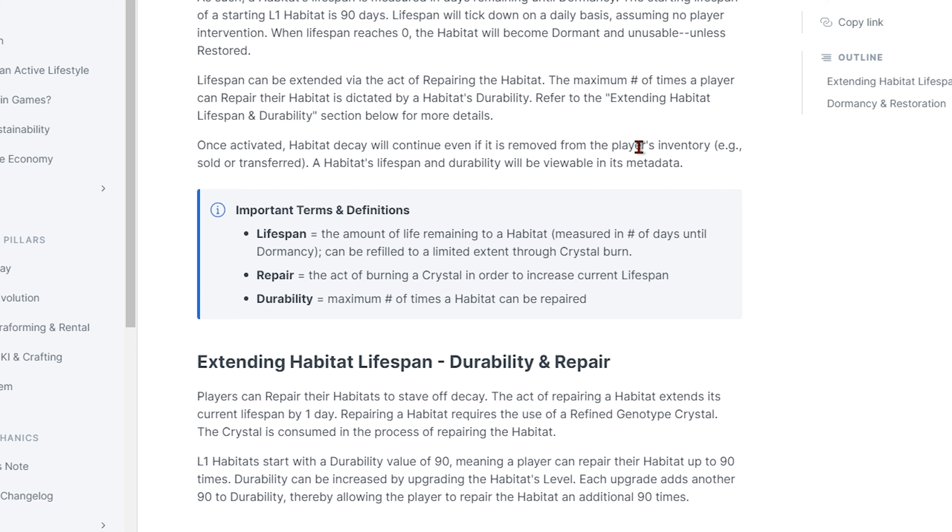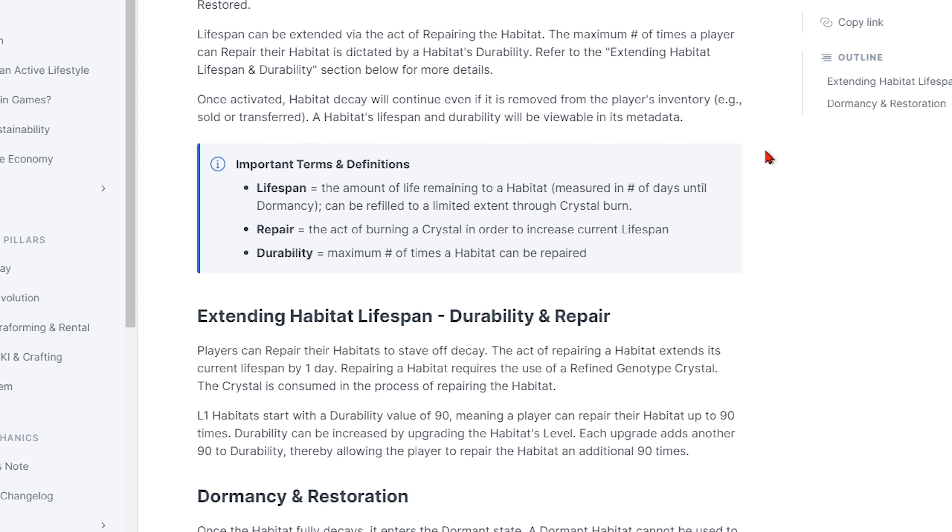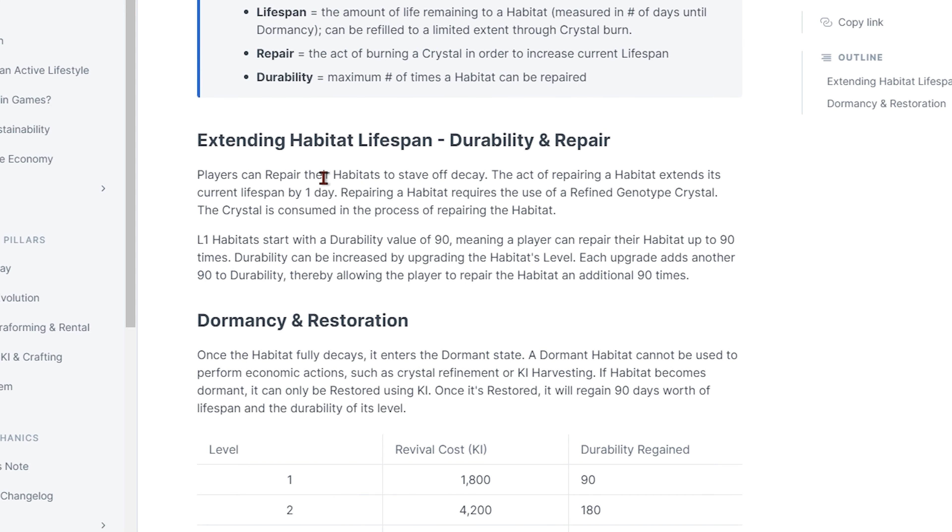Level 1 habitats start with a durability value of 90, meaning a player can repair their habitat up to 90 times. Durability can be increased by upgrading the habitat's level — each upgrade adds another 90 durability, allowing the player to repair the habitat an additional 90 times.